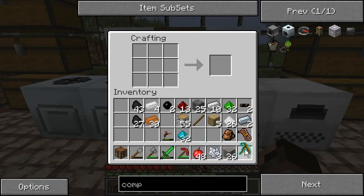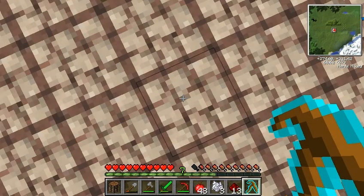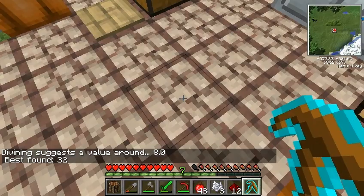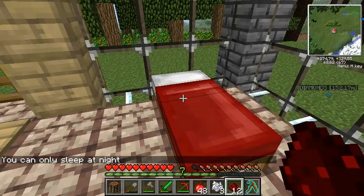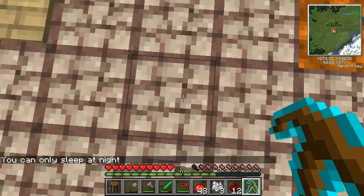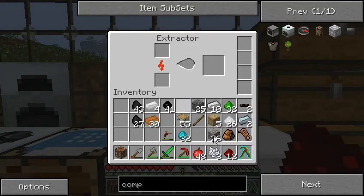This guy will check for things underground. Let's see how I'm doing for redstone — I'm curious if it consumes redstone. Yeah, it does. This basically searches a 3x3 area and 16 blocks down for any valuable materials and tells you. Best found is 32 — that's the EMC value from Equivalent Exchange.